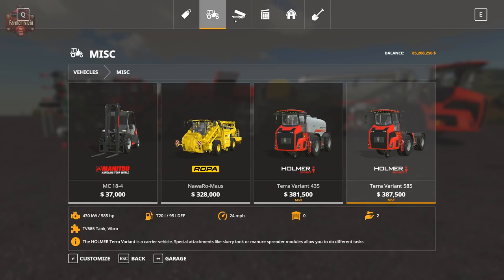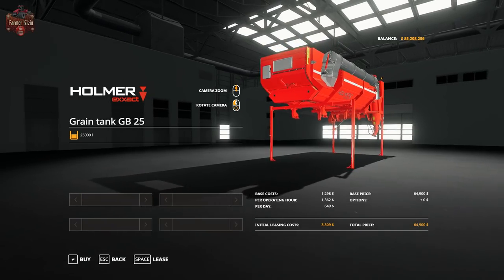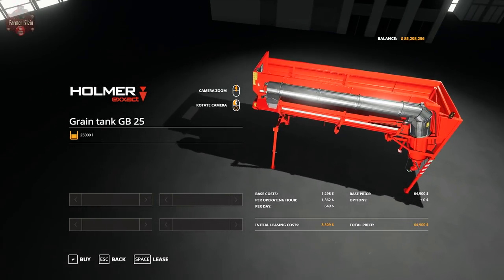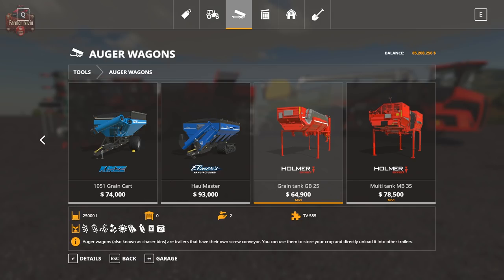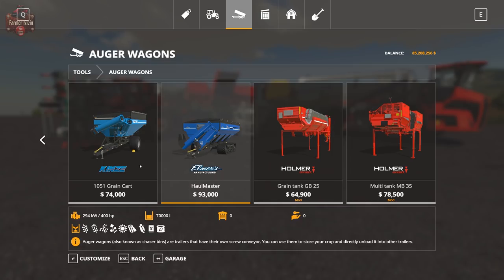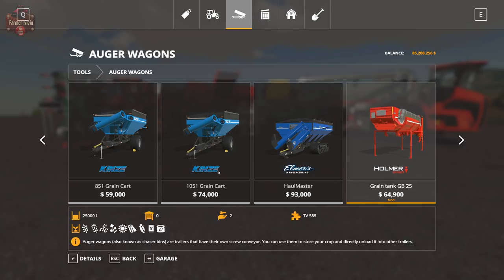Now let's look at the attachments. Under auger wagons, we have the Homer Grain Tank, which holds 25,000 liters of product and accepts all standard grains: wheat, canola, barley, oat, sunflowers, soybeans, corn, seed, and fertilizer — just as other auger wagons do. This one is $64,900. Compare that to the grain cart 851, which holds 30,000 liters and is $59,000 — but of course you need a tractor to pull that.